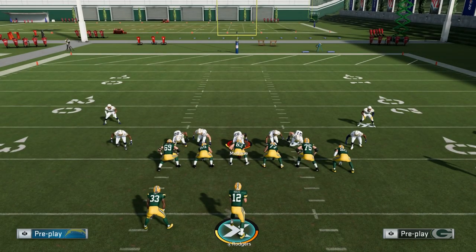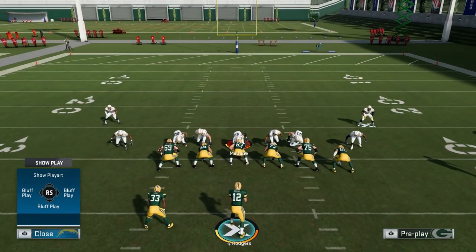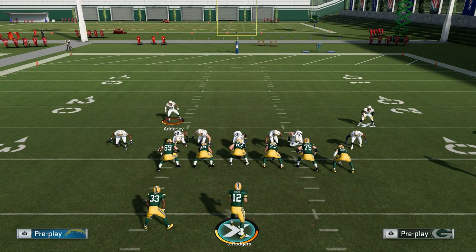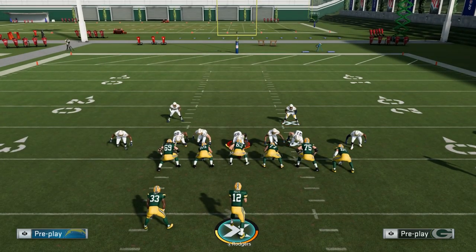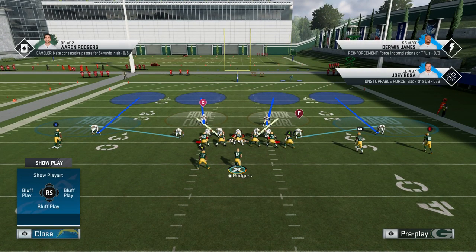What this does is number one, it scares people from running just because of the fact that you have all these bodies up front. If you do have extra time, I like to take the safeties and just slide them in a little bit — this is optional, but you'll defend the run a little bit better if you do this. What this setup is good at doing is defending quick flats, drag routes — the two things that everybody loves to throw because you don't have to think very much.